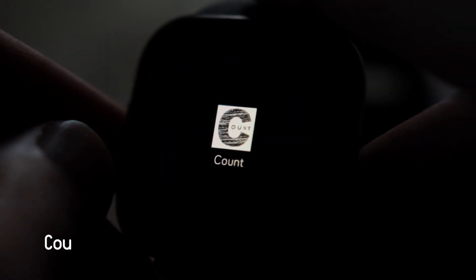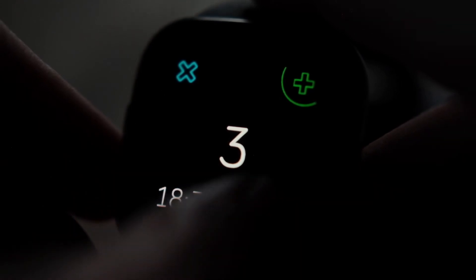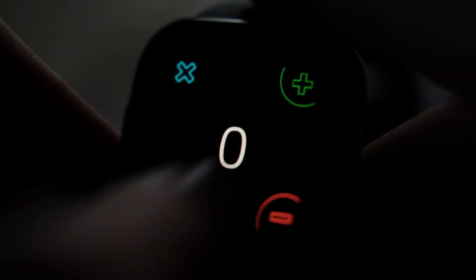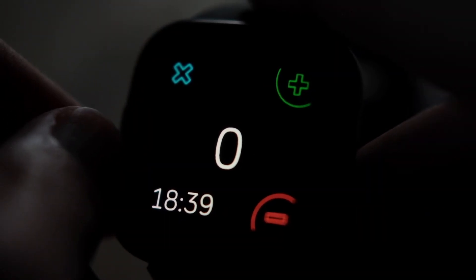Next up is Counter. This is a simple — you guessed it — counter. The plus sign adds one, the minus subtracts one, and the X clears the counter. If you're someone who has to do cycle counting at work, or any other form of old-fashioned inventorying, this app is super helpful for that, and it saves you from having to carry around a mechanical counter or try and keep track of it in your head.